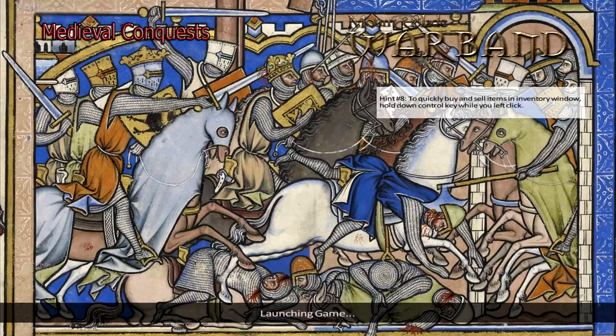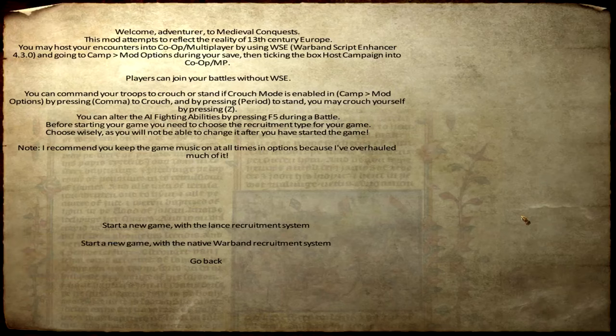Also the easy way of naming your companions is in it - you can import and export any of your companions, name them the way you like, shape them into the vassals you would like to see. Also you can host a co-op multiplayer using the WSE script for Warband. Of course if you go to the Steam Workshop you are able to find all links needed to do this.